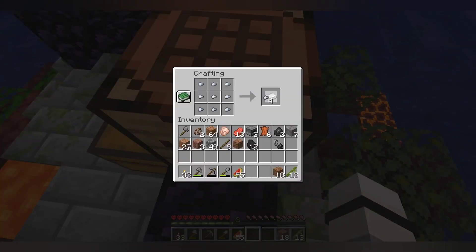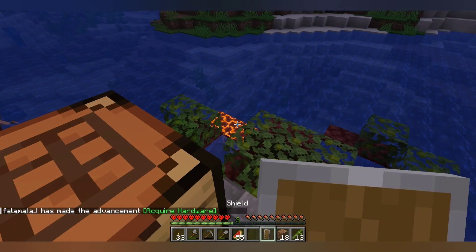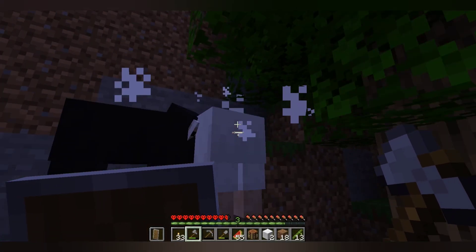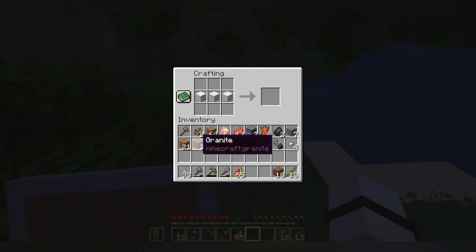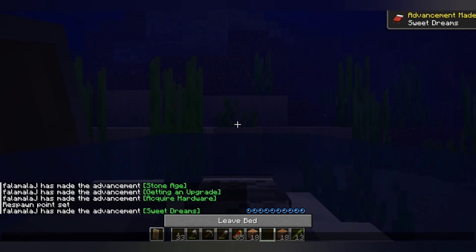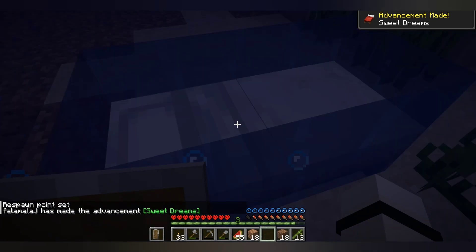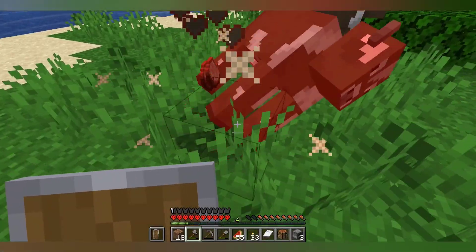I used the iron nuggets to make an iron ingot and then craft a shield. It's been quite a while — I even forgot how to make a shield. Now I'm basically invincible. I needed some wool to pass the night, and since I acquired that I'm pretty safe. You can try to sleep underwater and it will actually work, and since there are no mobs it's easier.